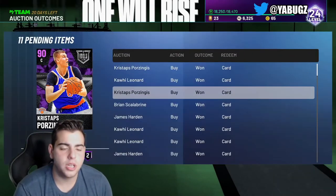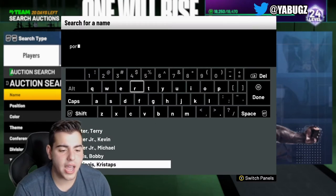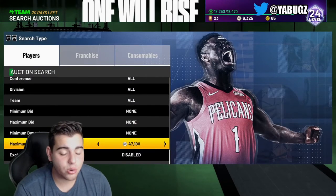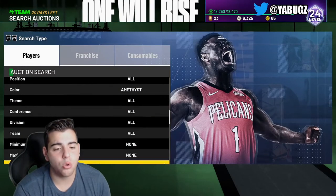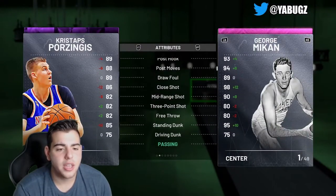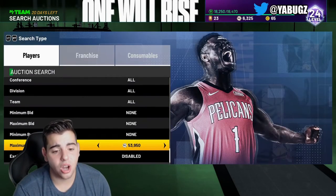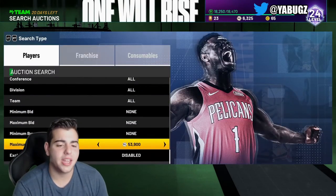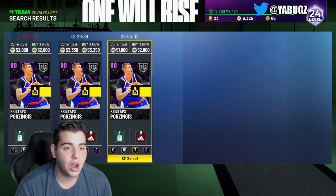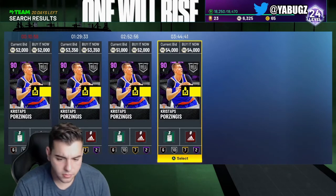Porzingis is definitely a buy. He is the only stretch center in the game that's actually good. I have George Mikan Pink Diamond — he's not good at all. Kristaps Porzingis on Xbox has risen up a ton. Because Porzingis is a GOAT — he is a center with a three-point shot, he's 7'3", and he's athletic. I made a ton of MT off him. I got one for 30K and 33K, another for 40K. We're going to make about 30,000 MT off these Porzingises if we sell now, but I'm going to wait a little bit longer because I think he's going to keep going up.